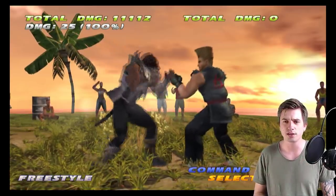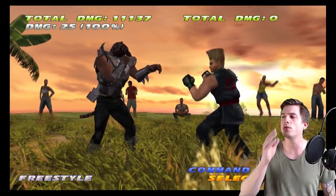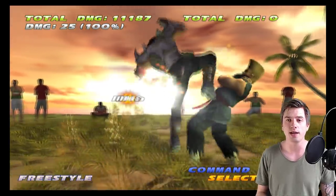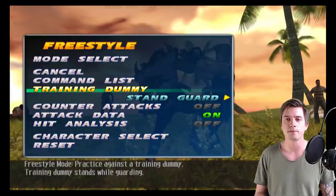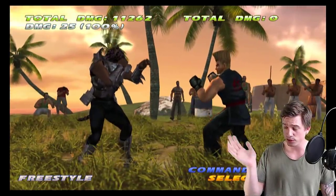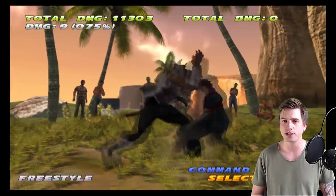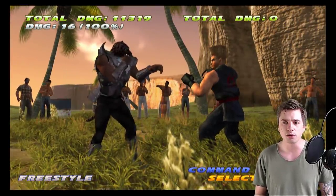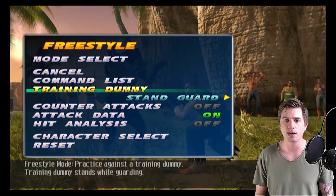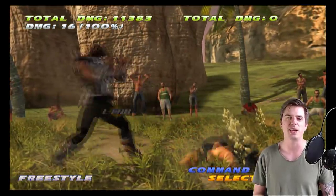It gives that stun where you have to hold forward not to get knocked down, into guaranteed damage. It's plus 6 on hit and on block it's minus 8, so it's a perfectly safe mid with really good range that gives you plus 6 on hit — a very good tool. And db+4 is the big damage low into guaranteed d+3. It is minus 21 on block so you're launch punishable if blocked, but when you have such excellent mids people probably aren't gonna duck a whole lot. It has really good range being a low drop kick.